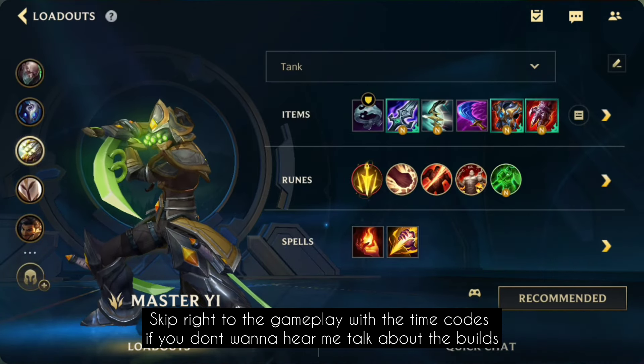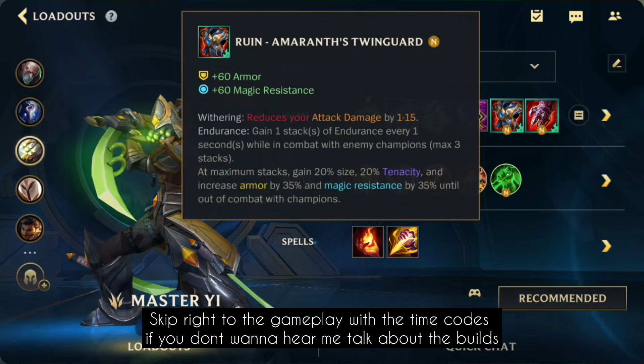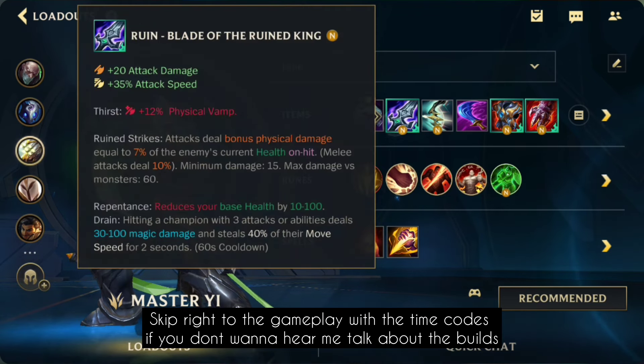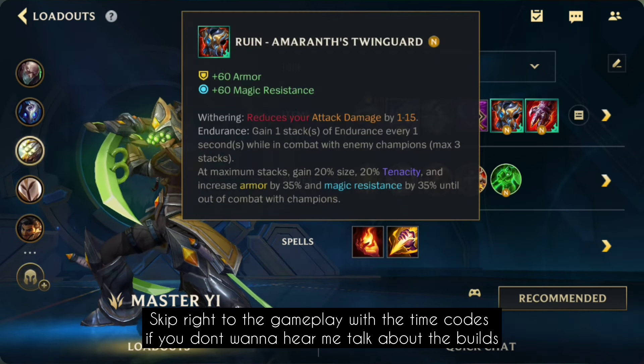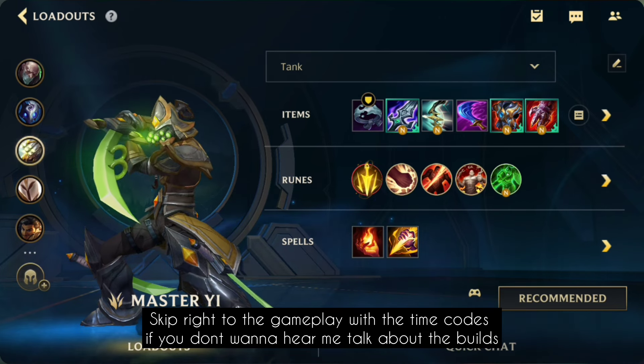Now we have the tank build. You do lose some attack damage with this, and you lose five movespeed on the Statikk Shiv, and also some health on the Blade of the Ruined King. So you do gut yourself a little, but I think it's worth it for the stats. I really recommend this build against heavy CC.